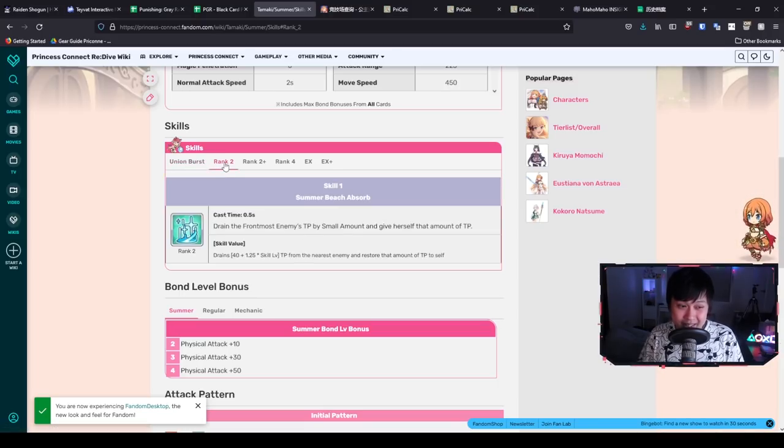Against a boss it's straightforward big DPS, landing that attack four times. Moving on to Skill 1 — Summer Beach Absorbed — it's very similar to base Tamaki's TP drain: you reduce the enemy's TP and give yourself that amount. At level 100 this gives 125–165 TP, and keep in mind the maximum TP gauge to activate a UB is 1000.